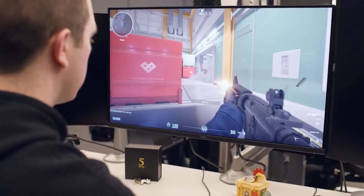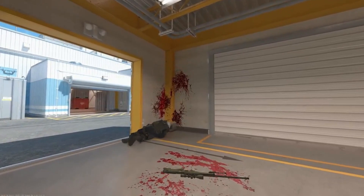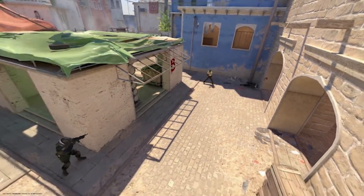Firing a weapon looks pretty simple: you click your mouse, your character shoots, your target takes damage. But there's a lot more happening behind the scenes.